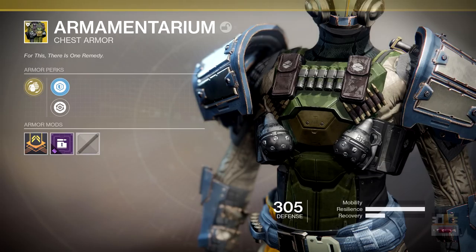Coming up next, another returning Destiny 1 favorite — the Armamentarium. This is going to be a chest for the Titan that gives you an extra grenade charge no matter what grenade you're using. It could be very useful for using pretty much any grenade in the game — suppressor grenades, pulse grenades, if you don't want to use that top tree for some reason. In the previous game, it didn't allow you to have three grenades. The fact that the Doomfang Pauldrons can get you up to three throws of the shield may imply that you can get a third grenade, but we'll have to wait and see.